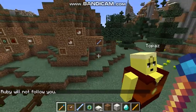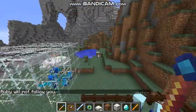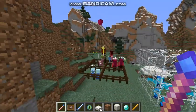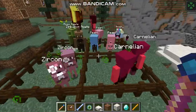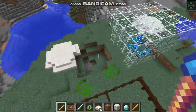Don't follow me. This gem staff I'm holding is made up of two blaze rods and a diamond. The gem staff is able to make the gems serve you on your friendly side.